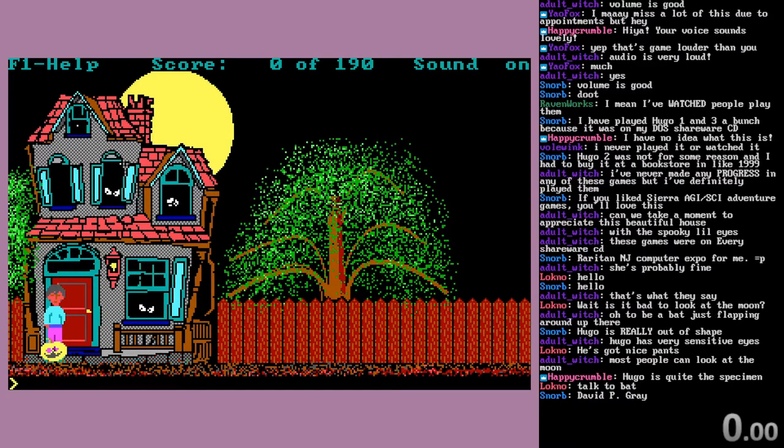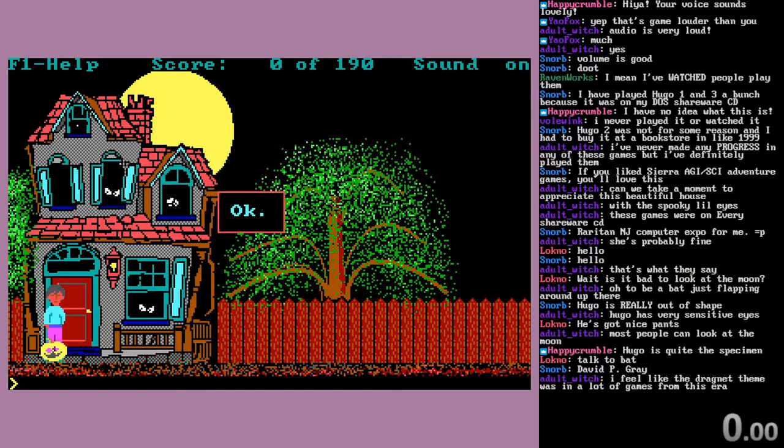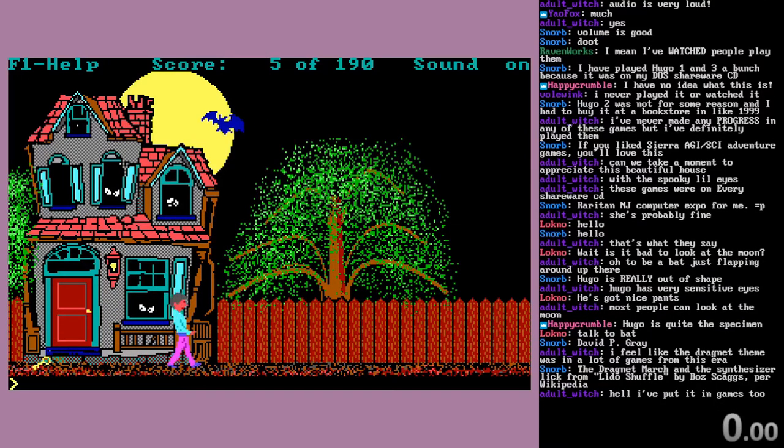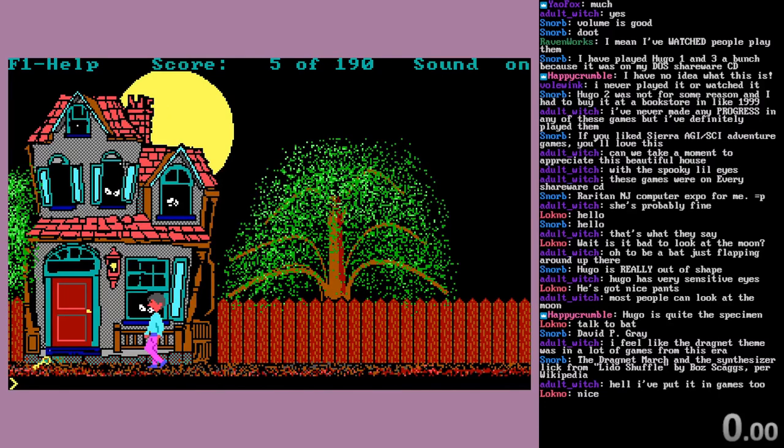Me and my brother would try this one a lot, never make any progress. Eventually, we got mad at the game and we tried some petty vandalism - and it works. Sure enough, inside the pumpkin is a key. This is a very amateurish game - I don't mean that in a bad way. We can't get all the points now because we broke the pumpkin. If you pick up the pumpkin and then break it to get the key, you get all the points.